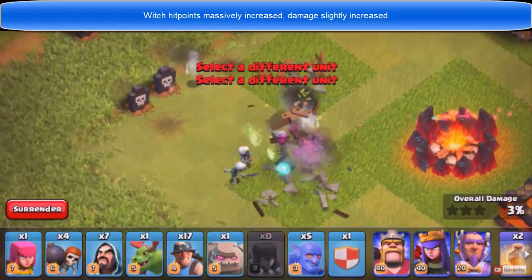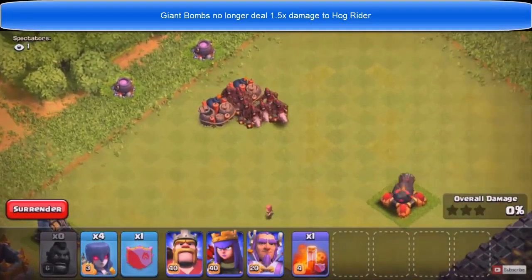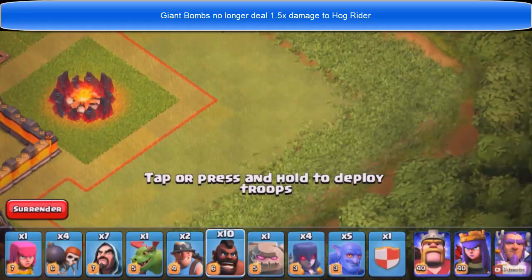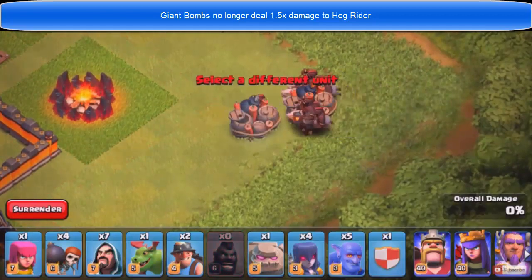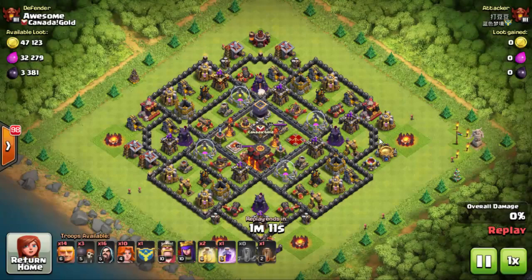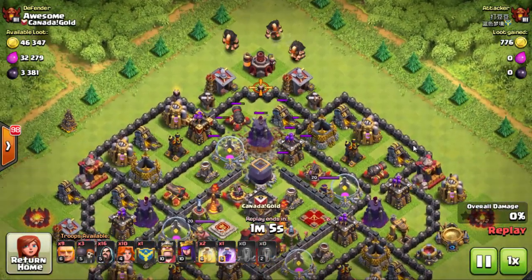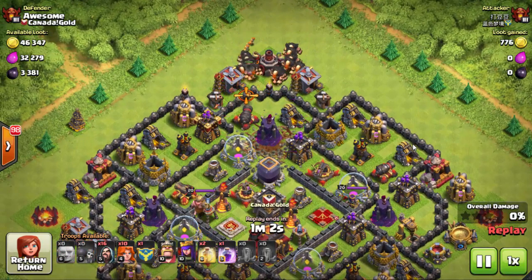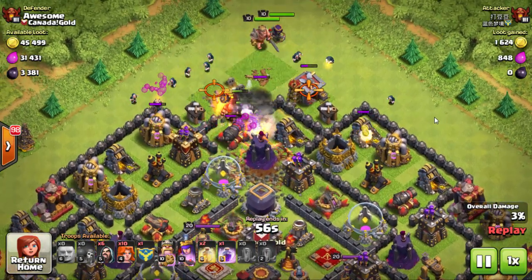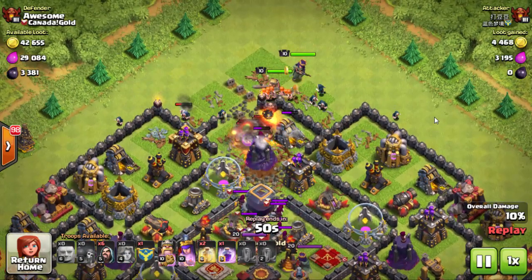Last but not least, hog riders no longer die when they come in contact with two giant bombs simultaneously. What will happen now is they can go through two bombs even if there are two bombs right behind them. They can last longer, which is going to come in pretty handy. With this update, I feel like the hog riders and witches are now back in action — they now have some power that will help them survive longer during battles.